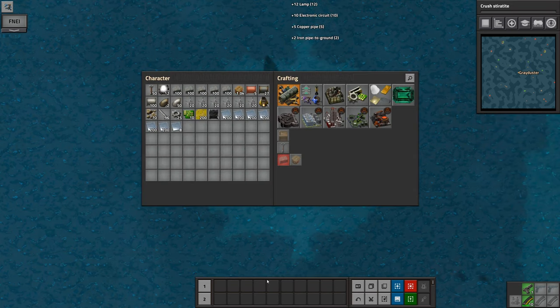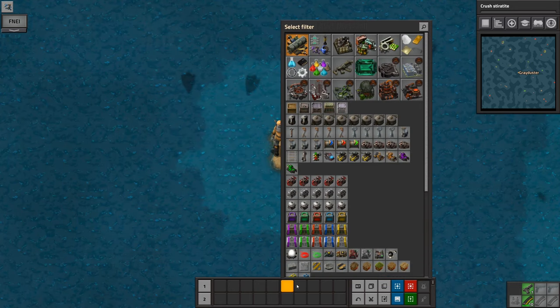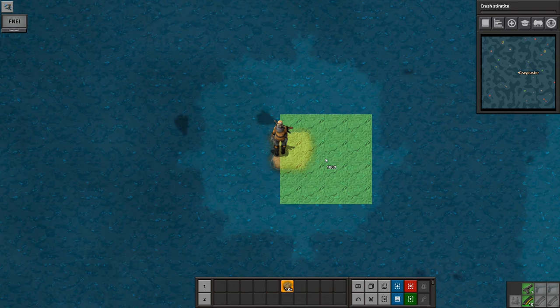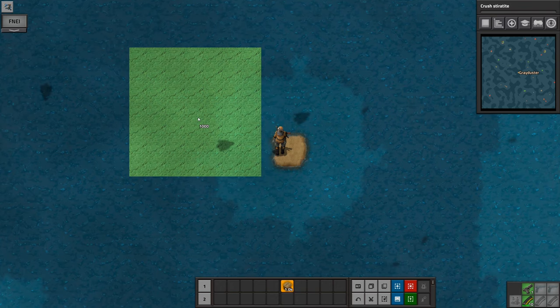So let's just pick up this rock, and you'll find — just like the starting chests in Skyblock packs in Minecraft — we end up with a bunch of stuff coming out of that rock. That's our home rock, that's all you get to get started. You get given 1,000 land to get started with, and that's definitely not cheating — it's just that you're basically going to need it.